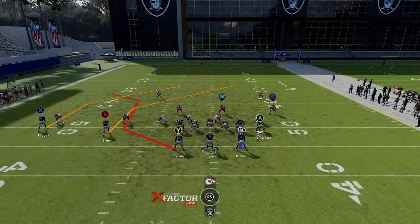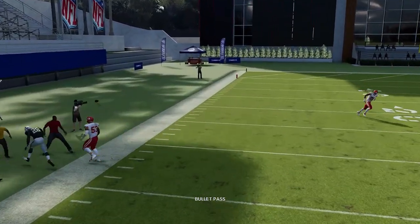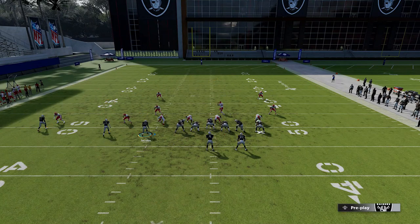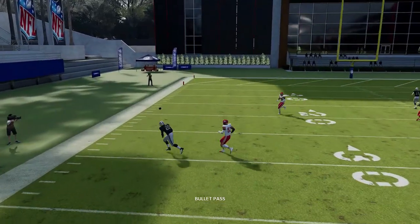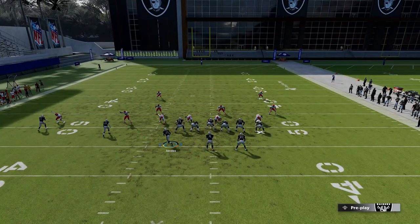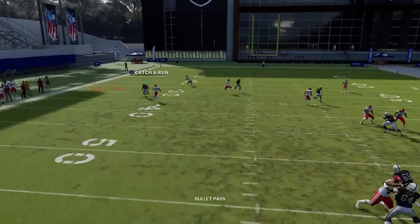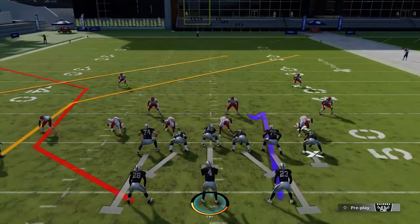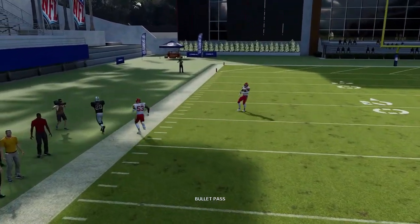Next up we got the red zone halfback corner. Against any man coverage the running back is going to be a very big play — the linebackers just don't do a very good job covering. He's getting outside release. You can also motion him out to get him a little bit quicker into that flat. These linebackers are not going to cover that, so it's really easy to keep him in the backfield — it's just an easy completion against any man coverage.